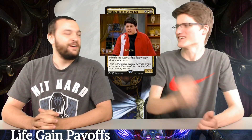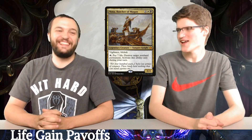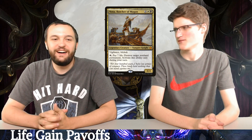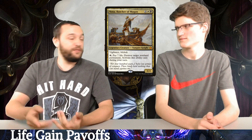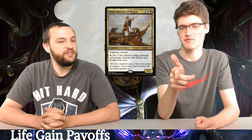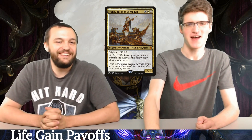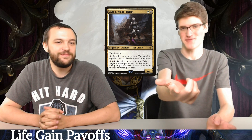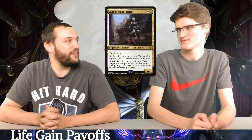Vona, Butcher of Magan — she's five mana, 4/4, and you can tap her and pay seven life to destroy any non-land permanent. You're going to have a lot of extra life in this deck, so if you untap with her you're just killing whatever you want. Plus she has lifelink, so she gains that life back if she gets through. Illy, Eternal Pilgrim — 2/3 for two. Pay one and sacrifice a creature and gain life equal to its toughness. And if you have 50 or more life, you can sac a creature and exile something. She both gains life and is a payoff for gaining life.